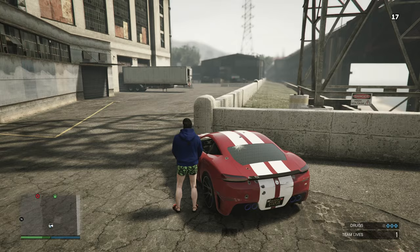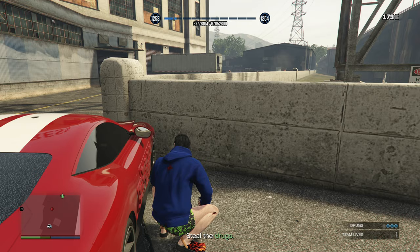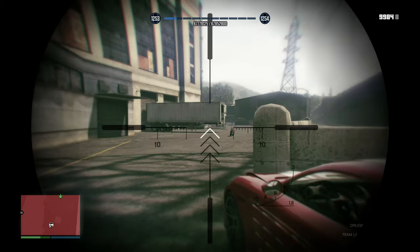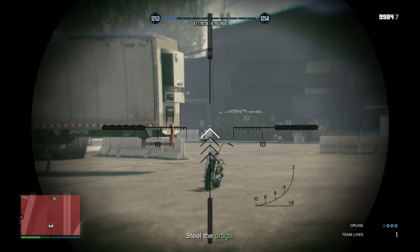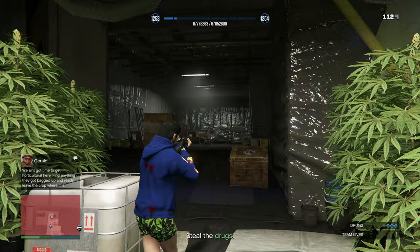At the final location, use your RPG to take out the van and a couple of enemies — and yes, the biker is back to ruin your day again. Once he's down, use your sniper or RPG to take out the remaining enemies before making your final push inside. Once inside, there will be a total of three enemies: the first two use melee weapons and the final one has a gun, so take him out quickly with your revolver.